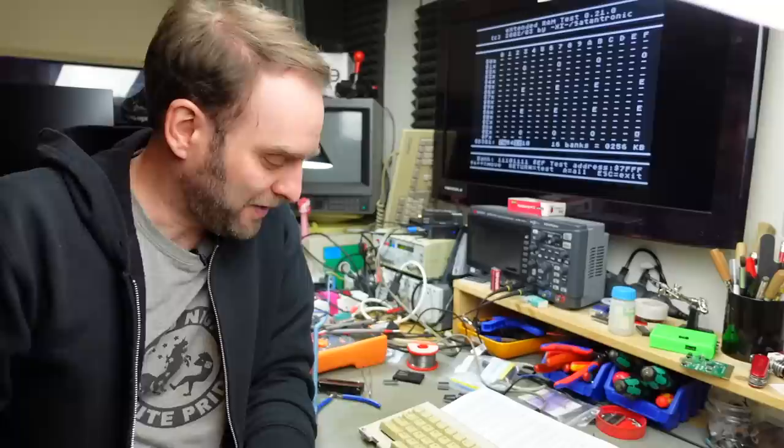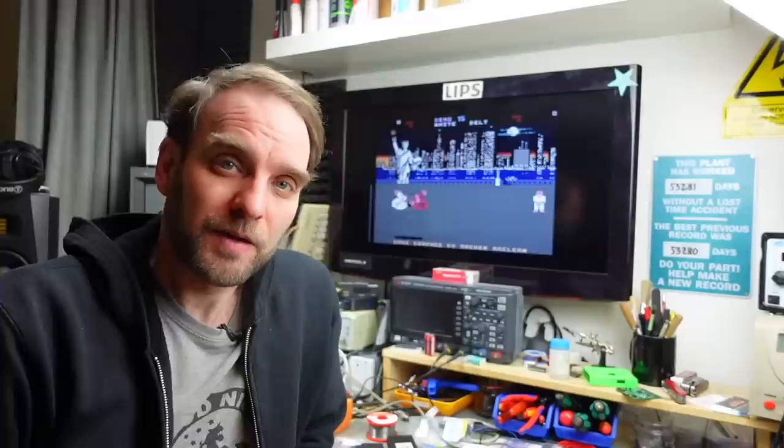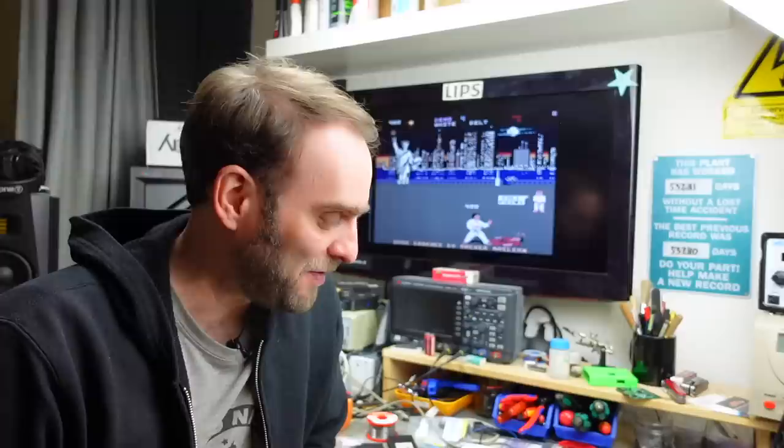Hmm — so that was my best bet, and it seems the different RAM chips don't make any difference at all. We still get random errors. At least the system seems to fully work with the RAM expansion switched off, so that's a good sign. But our memory expansion is still behaving basically the same as before. I'm going to have to look deeper into this.